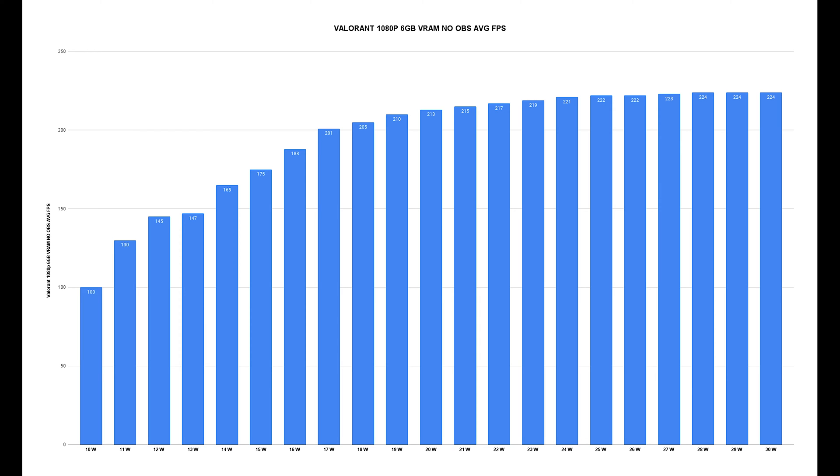From this chart, there were some interesting results. The leap from 10 watts to 11 watts was a 30 FPS gain — that's insane. From 11 to 12 watts was about 15 FPS, which is respectable. 12 to 13 were negligible, and the leap from 13 to 14 was a whopping 18 FPS gain. From 14 to 15 was a 10 FPS gain, and from 16 to 17 was about a 13 FPS gain. Overall, everything above 17 watts had significant diminishing returns, and if I had to choose a TDP for Valorant, it would probably be 16 or 17 watts if you're looking to stay at 120 frames and above.